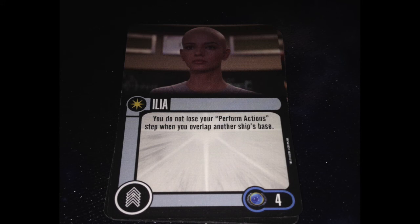The last crew card in this pack is Areel Shaw — 4-point unique. You do not lose your perform action step when you overlap another ship's base, so you can bump and still do stuff. Not a ton of applicability in Fed, but she has a place in some really cool cross-faction stuff. Species 8472 is really interesting with Biological Attack, and Dominion is really interesting with Energy Dissipator. I always feel like she's a bit overpriced, but her effect is definitely unique in this game. Delta Flyer 2 B'Elanna tried to copy this and did it significantly worse.